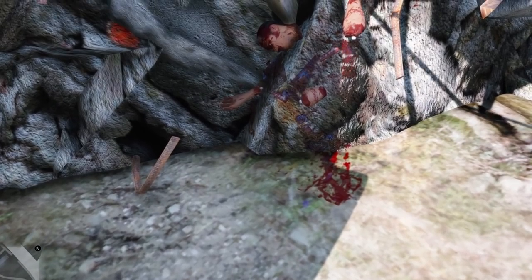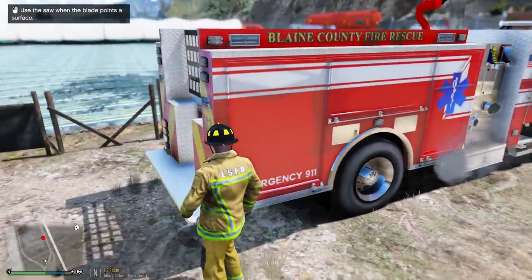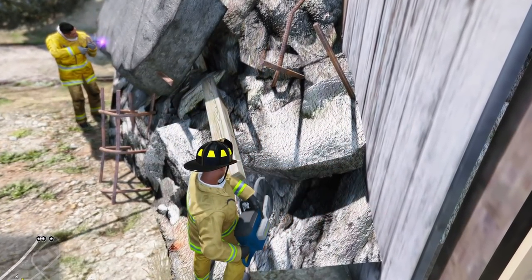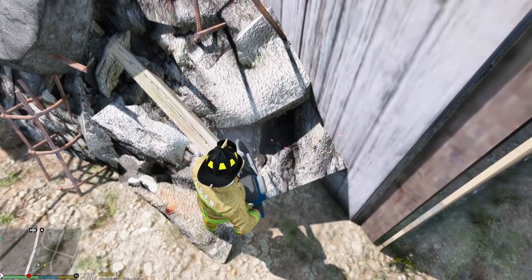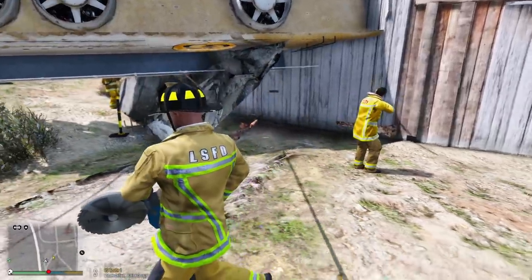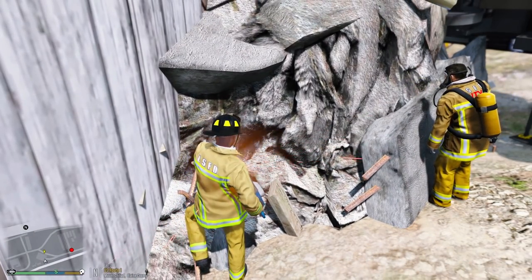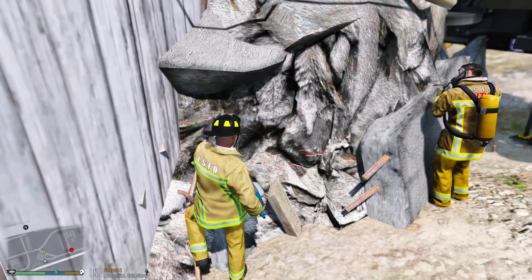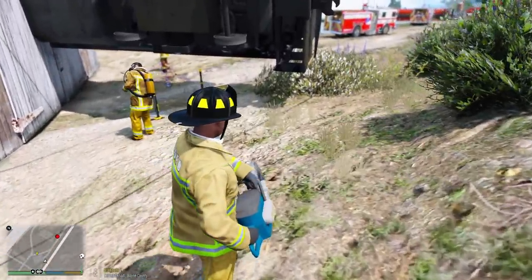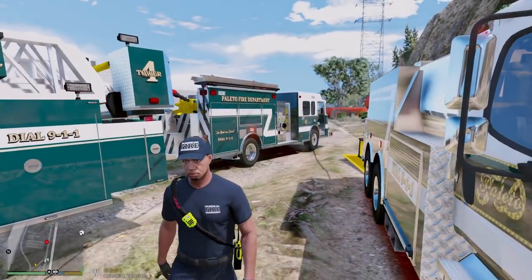Oh no — he's not looking too good. Let's try to free him now. Looks like we got most of it done. Unfortunately we do have one DOA — someone got completely destroyed over on that side. We cut away all the rubble and unfortunately we did have one DOA. Someone is just completely unrecognizable at this point; they had no chance unfortunately. And that's going to do it for today's episode.